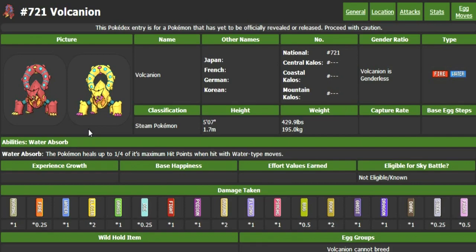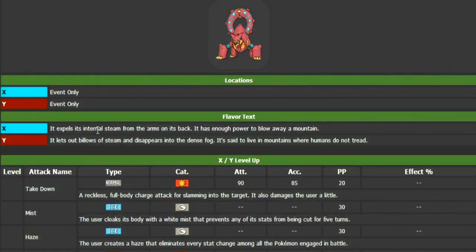Now it is, in fact, weak to Electric, Ground, and Rock, which kind of sucks because those are really common types nowadays. The fact that it's weak to them is kind of abysmal and really sucks for Volcanion. However, I'll explain a little bit later as to why that's not really a huge problem for it. Alright, so Volcanion cannot breed, of course, and Volcanion cannot evolve because it's an event Pokémon. Here is the Pokédex entry for Pokémon X.